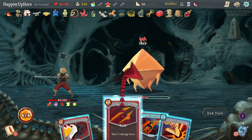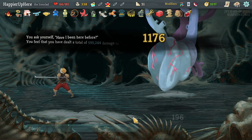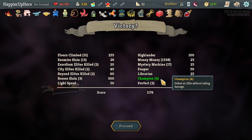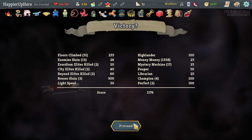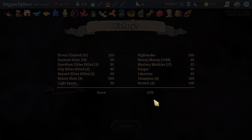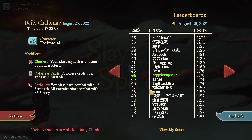Twin Strike, then Havoc played. A little bit of a bummer I wasn't able to perfect this one but 1176 is not bad. Out of six elites I perfected four — not bad. Two of the three bosses, got Light Speed, Highlander, and Mr. Machine. Hit 17 question mark rooms and went for Pauper. Librarian was easy. Did not see enough curses for the Curse modifier to be worth it, and didn't see enough duplicates for Highlander.